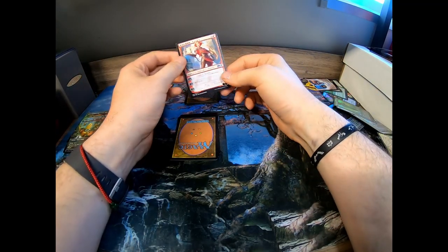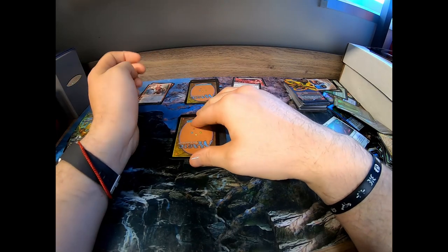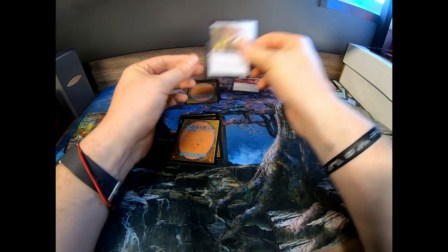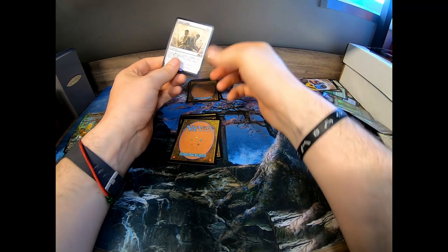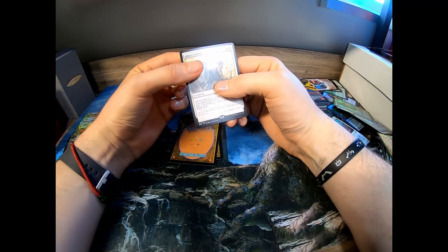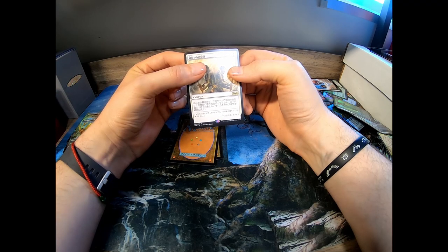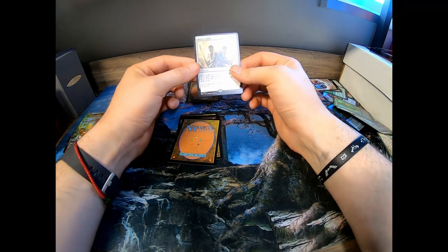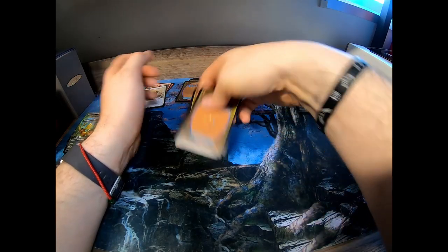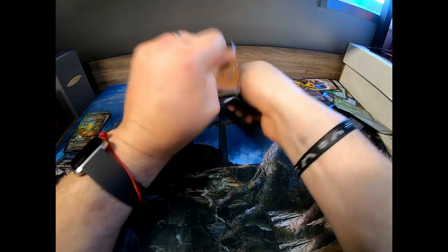We get to keep a planeswalker — an uncommon one, but lucky us keeping a planeswalker. Rip the next one — another uncommon. Keep — we got the rare! Instant — I really wish I could read all of this Japanese. Anyway, we got to keep a rare. We're going to keep the rest of these but to give you a basic idea, that's how you play. These cards are thick — it's like ripping a phone book.